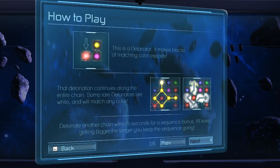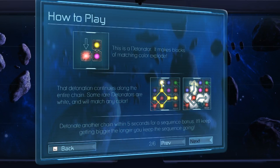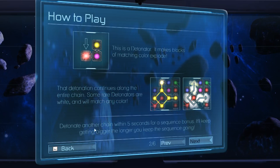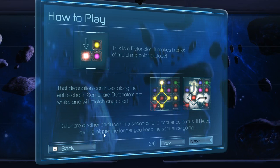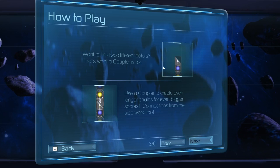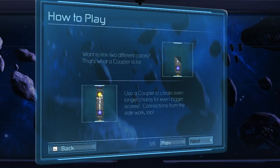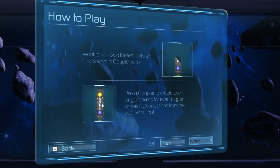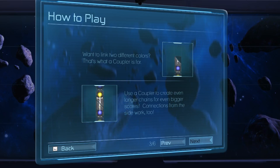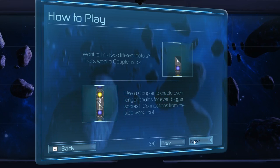That detonation continues along the entire chain. Some rare detonators are white and will match any color — they'll blow up the whole sequence or chain of colors you've chained up. Now if you detonate another chain within five seconds for a sequence bonus, it keeps getting bigger the longer you keep the sequence going. If you want to link up two different colors, you can use what's called a coupler — line these up and it'll link any two colors on the ends of these chains.